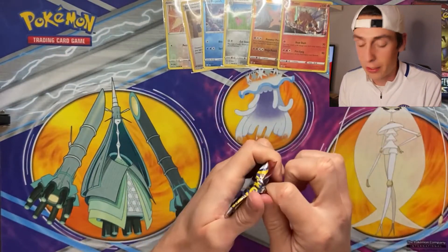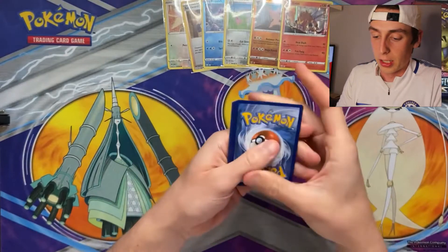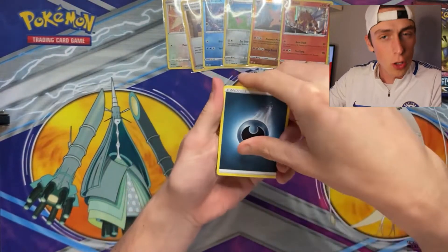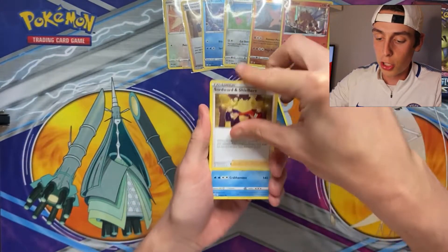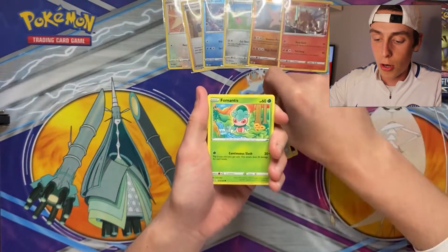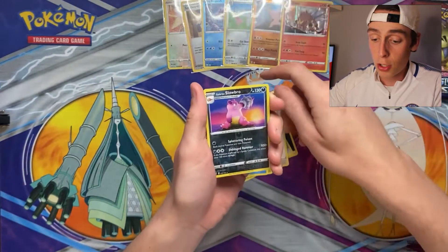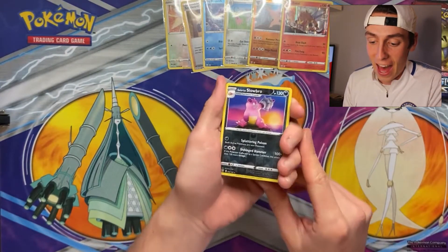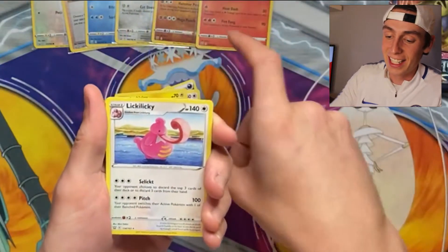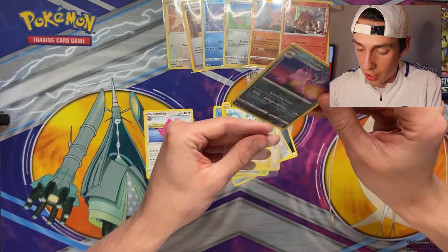Okay we've opened five packs, this is the sixth one, and we've got one Holo so far. We have another Darkness energy. Swordward and Shieldbert, Crawdaunt, Doublade, Morpeko Single Strike, Fomantis, Remoraid Rapid Strike, Sprigatito, Pachirisu. We have a Reverse Holo Galarian Slowbro — look at that, that artwork is amazing. And for the rare we have a Lickitung. Very happy with that Slowbro though — in a sleeve you go, that artwork is beautiful.